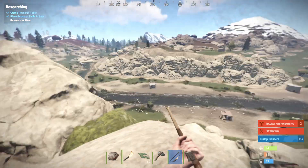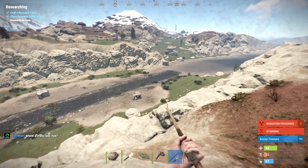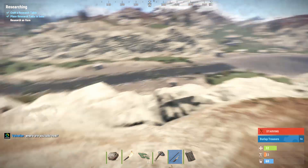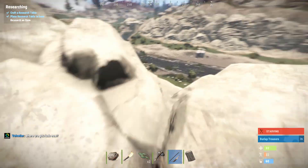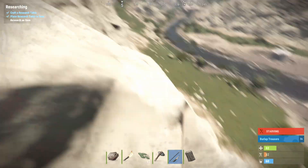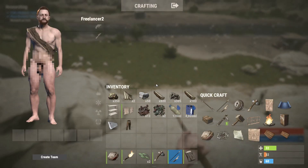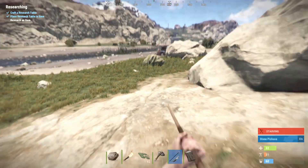When you run into a more advanced player, they're going to have guns and all sorts of cool stuff and they're just going to destroy you with it. New players, you just sort of want to watch out - stick to the rocks, stick to the less populated areas, get your base. Then once you get a base, set your sleeping bag, store your resources there, and go out and really start having some fun.